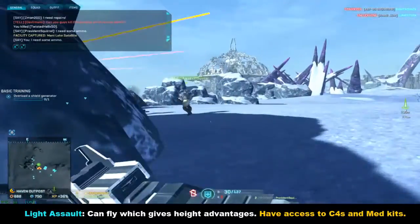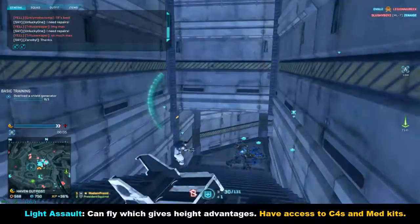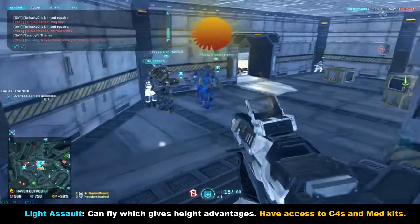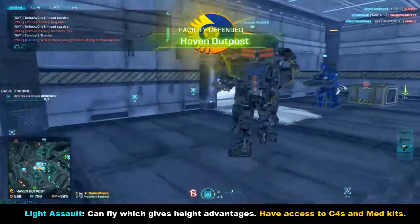The next class is the Light Assault — they're good for reaching the tops of buildings, which gives you advantage points and lets you kill enemies before they can even run into the building. They also have access to C4 and med kits. C4 is one of my favorite things in the game; it's thrilling to blow up Prowlers and Vanguards with them — you should try it out.